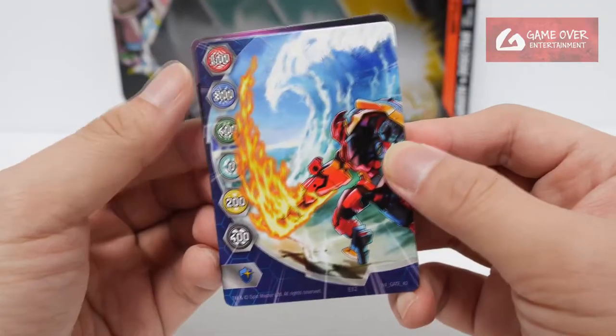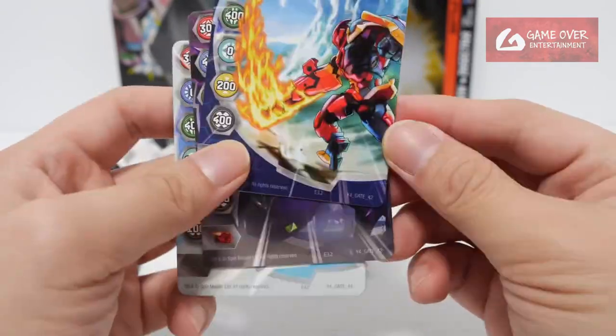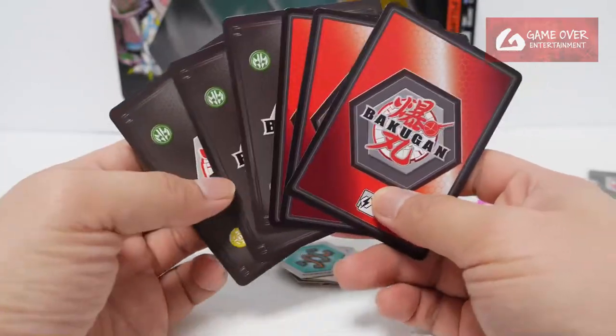And Year 4 Gate 42, with values 100, 800, 400, 0, 200, 400, and a Magic Shield. Okay, so we have the 3 ability cards and the 3 character cards.